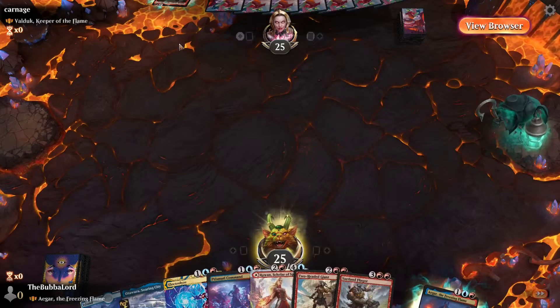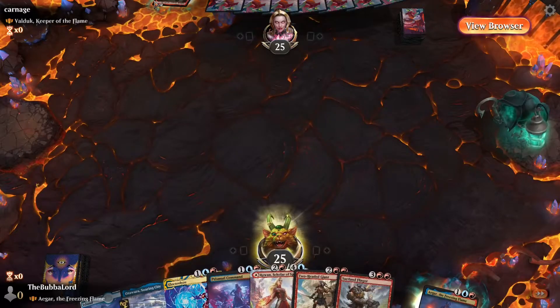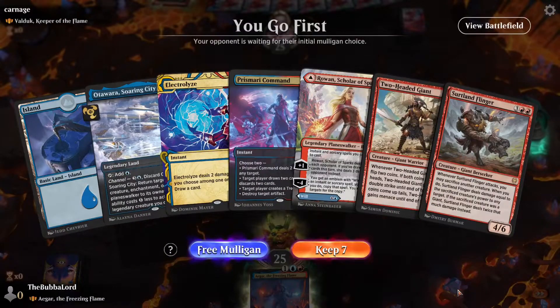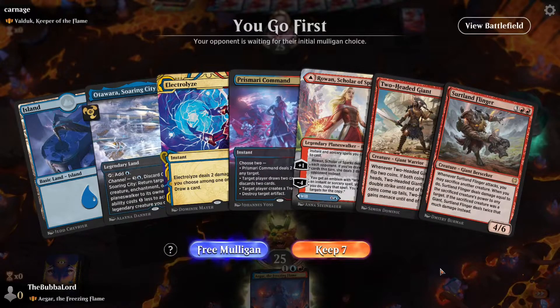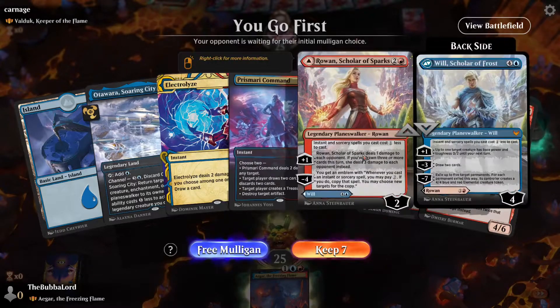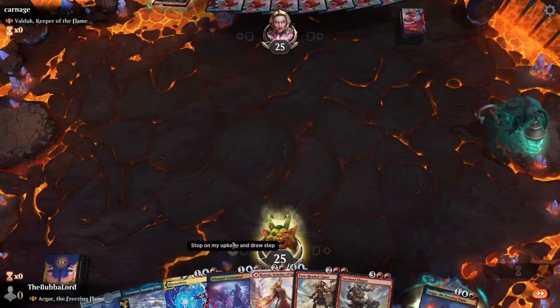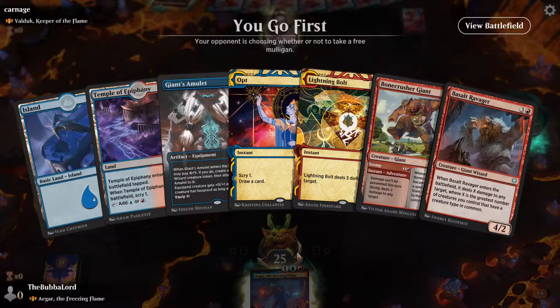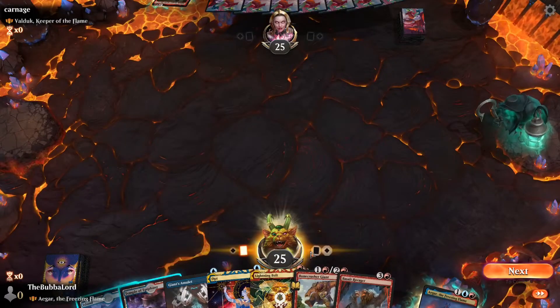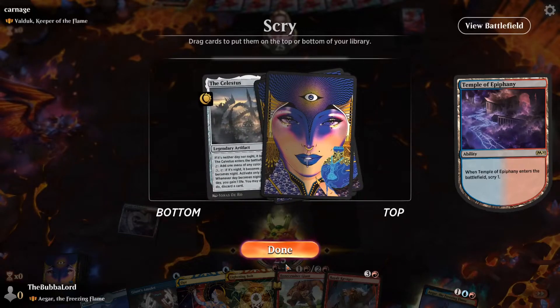We are going up against Valduk. We don't have any red sources. Lightning Bolt will be good so we'll keep this hand. Scry for a land — it's not a land. All dudes are just going to get super big.